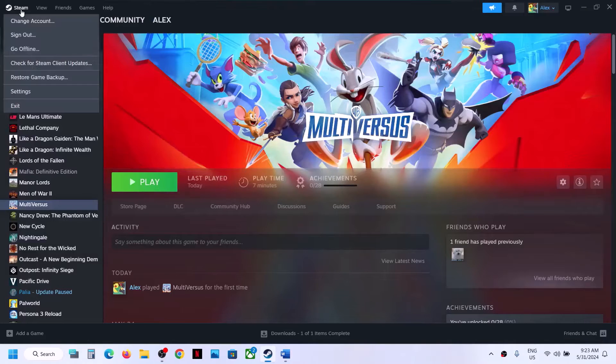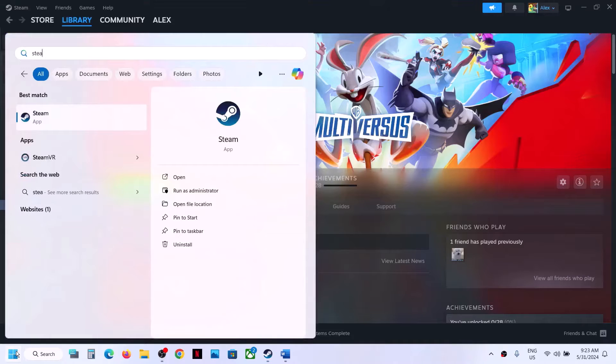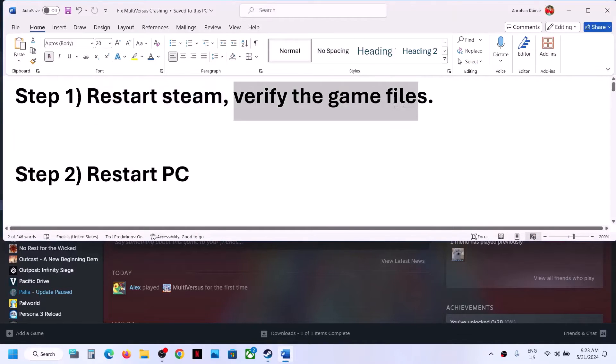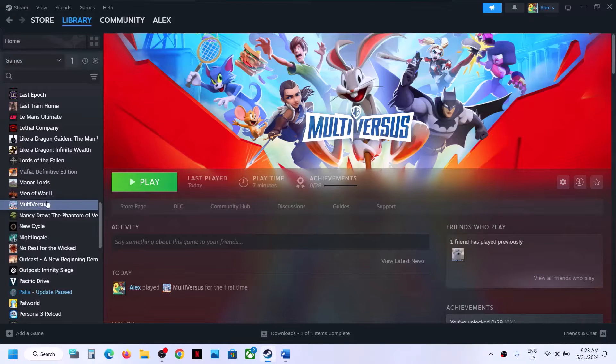The first step is to restart Steam. Go to Steam and then click on Exit Steam, then launch Steam once again and check.